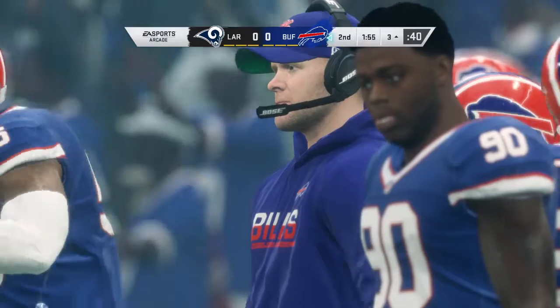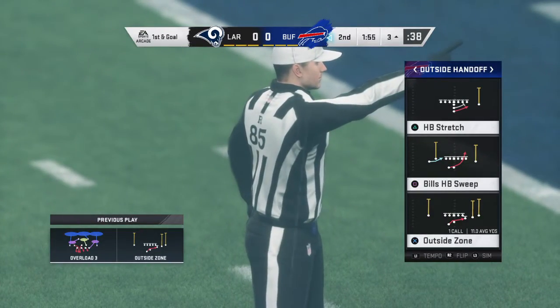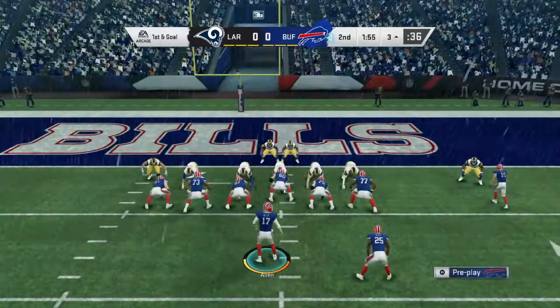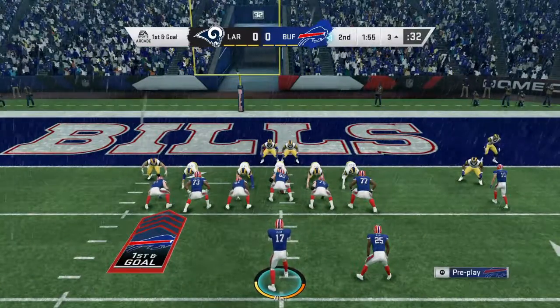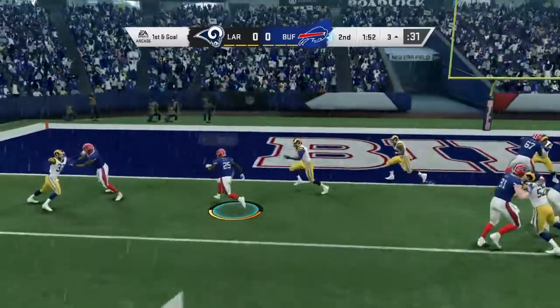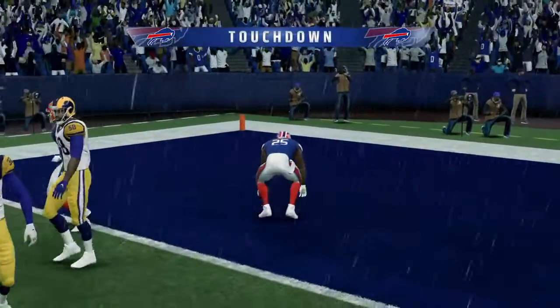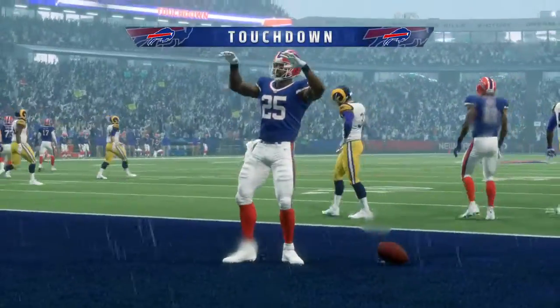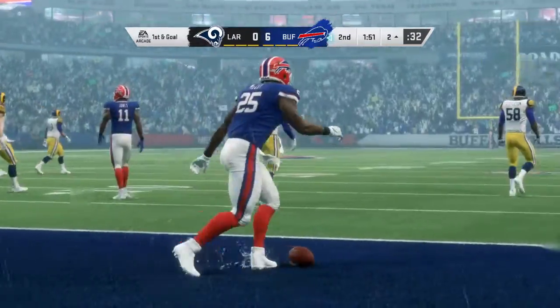We looked at each other right away — we knew that flag was coming out. Officials always tell you, 'I don't want to throw the flag, but you caused the play. You did it. I had to.' They'll try and run it with McCoy, and McCoy is in for a Bills touchdown — a three-yard touchdown run. And the Bills are in for six.